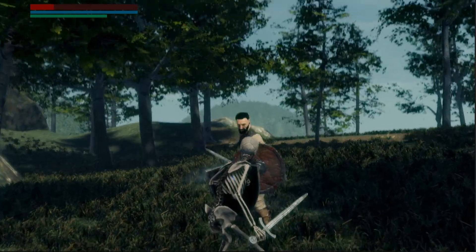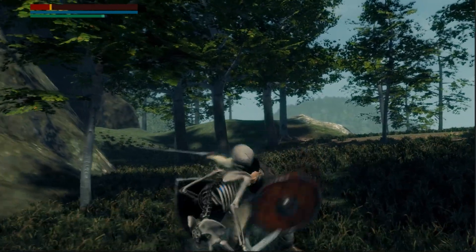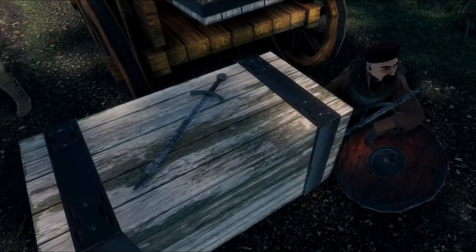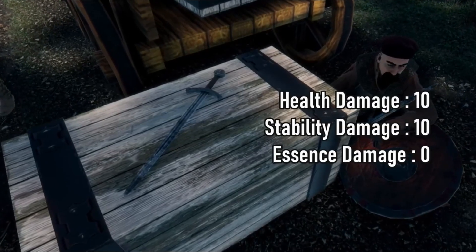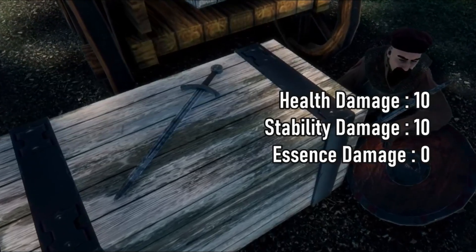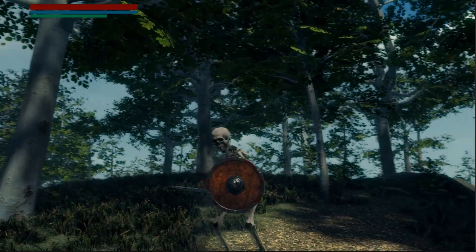Next, we have damage reductions that apply to our stats if we get hit by enemies while our guard is up. This is a bit tricky to implement since we have different factors to consider. First, we have different weapons in the game. Second, these weapons have different base damages for each stat. And lastly, we have different varieties of shields that we can equip, and these shields also have different reductions.